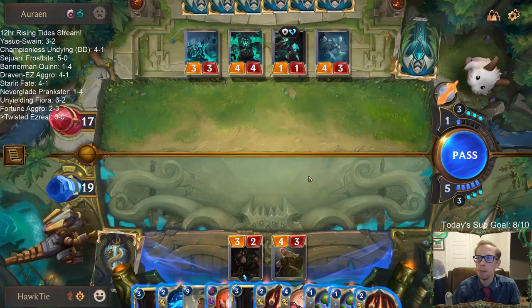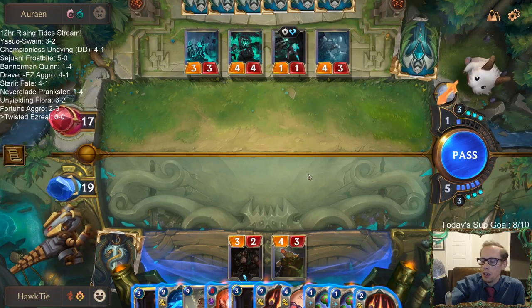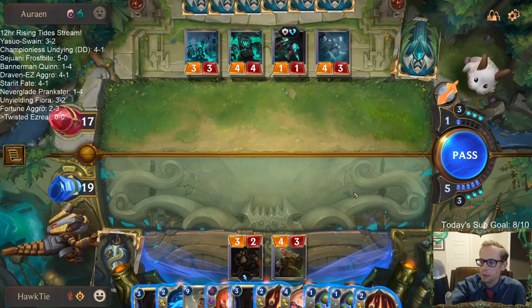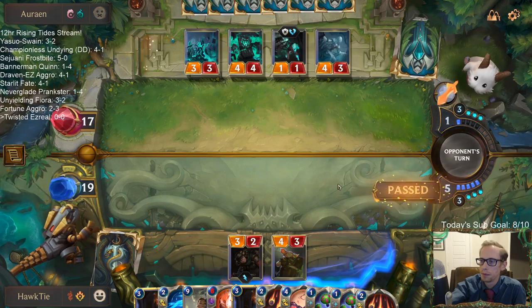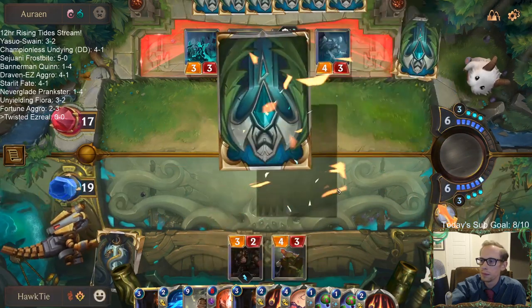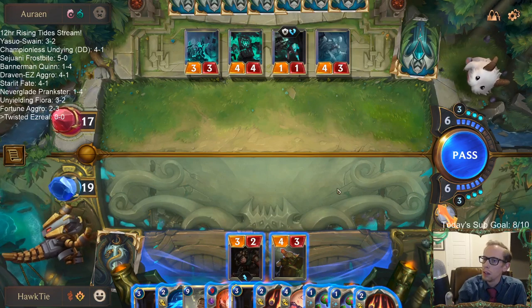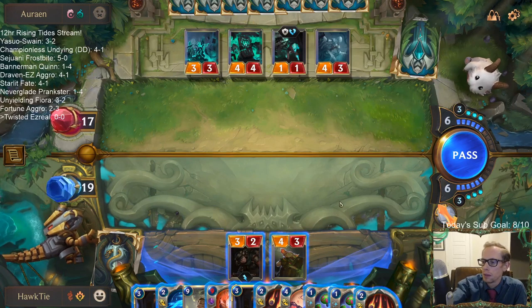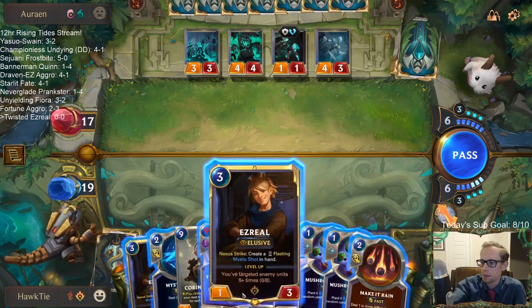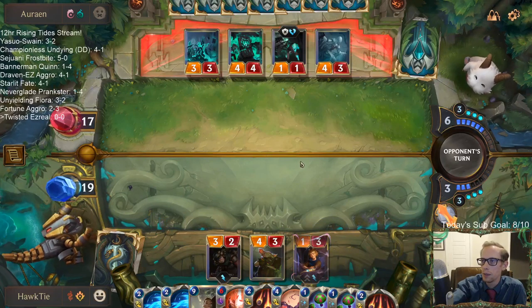There are a lot of champions you want at the start of the match — most every champion you want at the start. Vi is not one of the champions you want at the start of a match. I'd say most of them you do. Bad news: I wasted a card. But good news: kept them from attacking for a turn. Got a free fog effect.